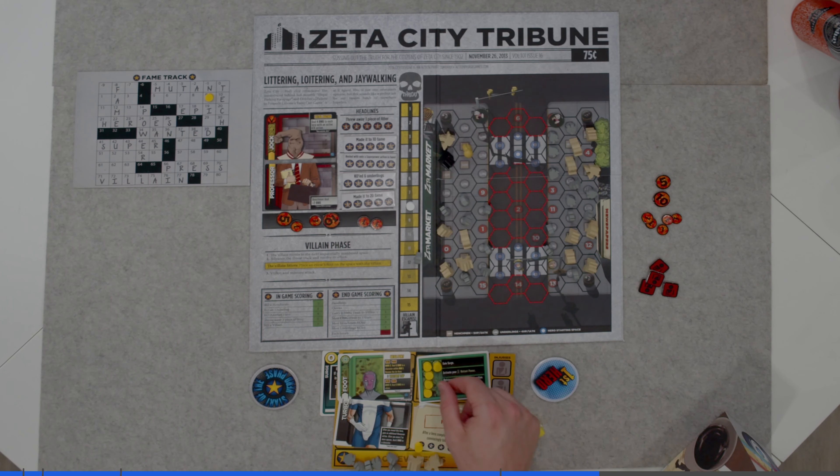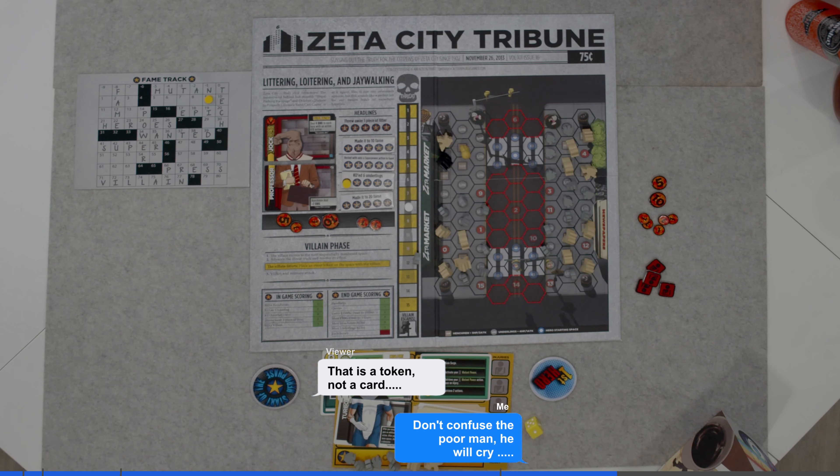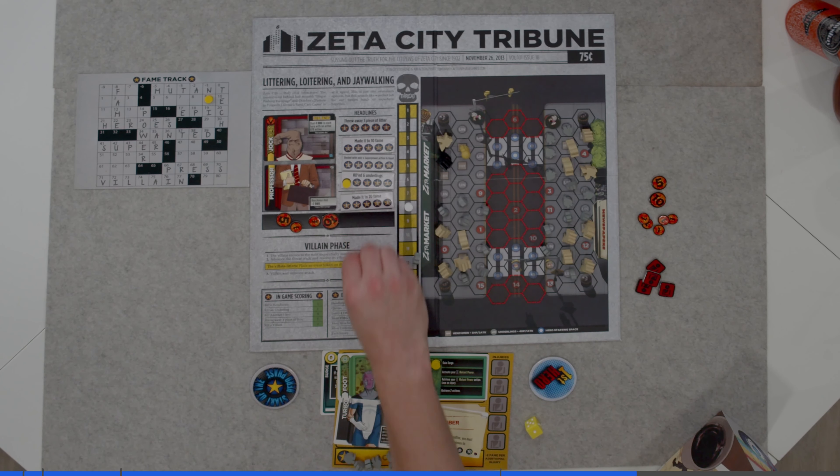I'm then going to activate my ability. By taking one of these cards, I place my headline, which removes and activates my mutant power as denoted by this card here. My mutant power is to move 4 and deal 2 damage to the villain. I'm already next to the villain, so I deal 2 damage to them, and that is my turn.